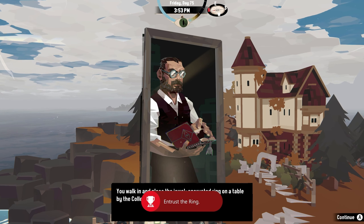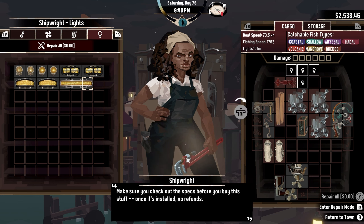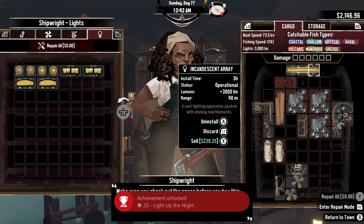Receiving a new ability called Banish. With upgrading the hole for the final time, I can set the max amount of lights I can have on my boat. After buying the brightest ship light that produced 3000 lumens, I attached it, and I got the achievement, Light Up The Night.